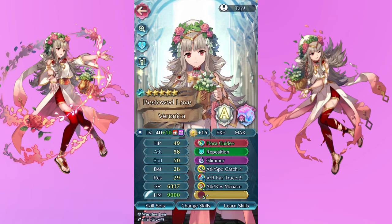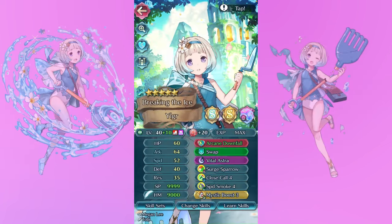And now it's time for Veronica — yes, I'm finally going to talk about a Vero. I love Veronica, she's my girl, and I was so excited that Vero had her own grail version — that's why I had to build it. I gave her a relatively basic build: Atk/Spd Catch as well as A/R Far Trace and Atk/Res Menace. I also gave her Flier Guidance because why not. She has been by my side for so long and has done me so proud on countless maps.